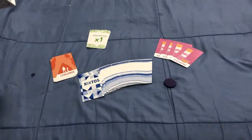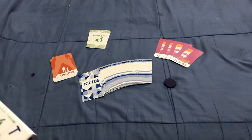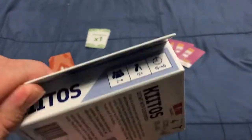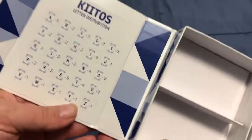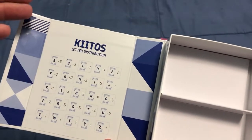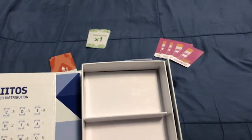It's for two to four players, 12 and up, anywhere from 15 to 45 minutes. It's a nice box with a magnetic flap, and inside you've got a list of letter distribution. All the letters are there except for Q, because it's really hard to spell words with the letter Q.